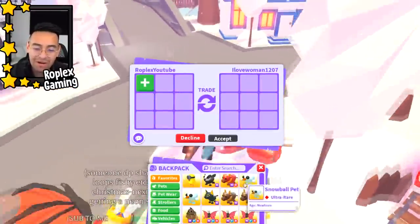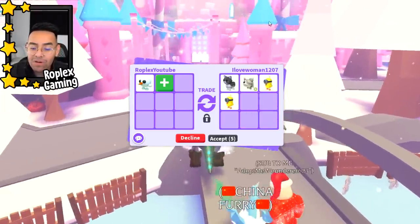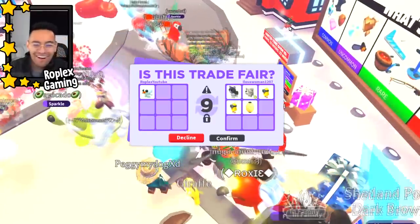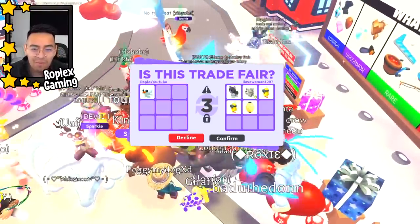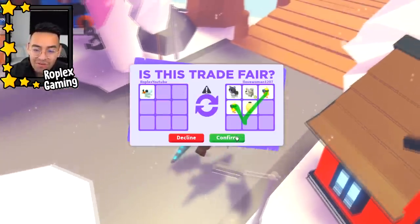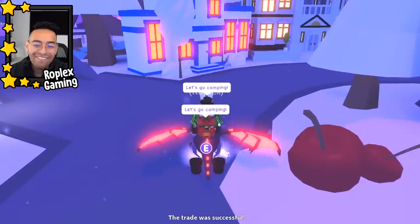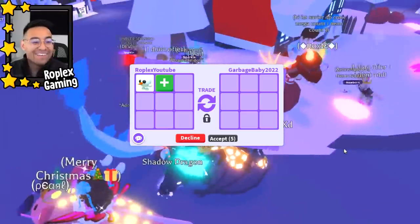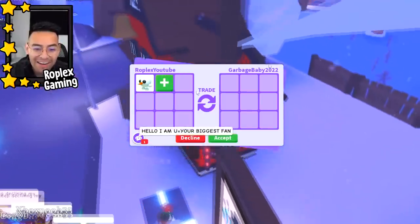I Love Woman 1207 is putting up a Persian cat and a neon Halloween white mummy cat. That's a good deal — what the heck! She said 'I'm really poor' — that's a good offer, you're probably overpaying to be honest. Everybody's paying so much for this. Do they know it's only 99 Robux? Let's hit accept. Oh my gosh, we only have one left. This is crazy — I knew it was gonna be a popular pet. It's the cutest pet, that's why people want it.